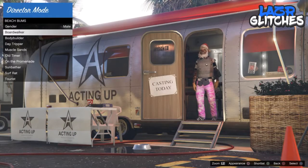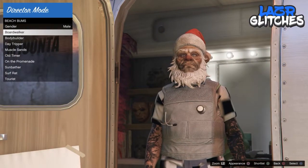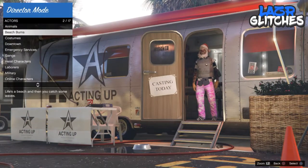Once you have found the outfit that you want, you're going to want to shortlist it, back out, go to shortlist actors, and select the outfit that you chose.